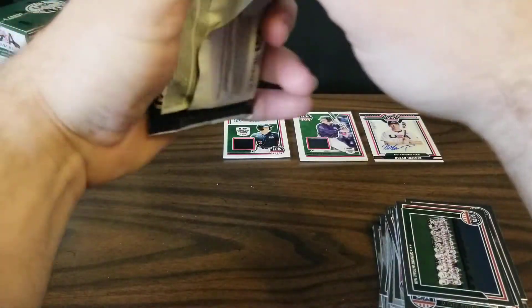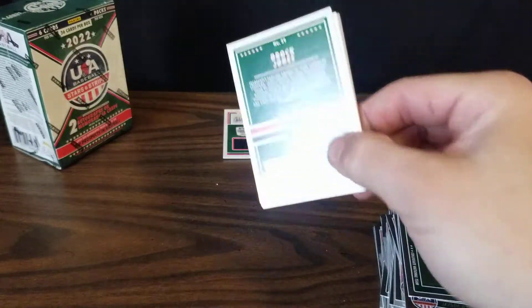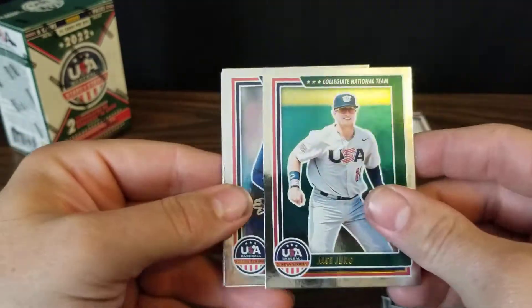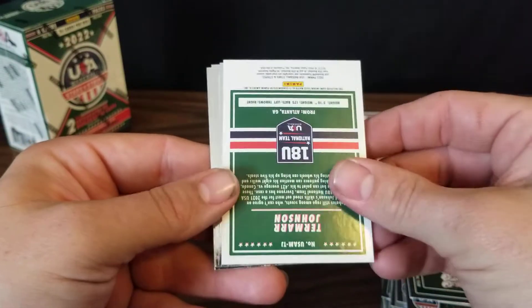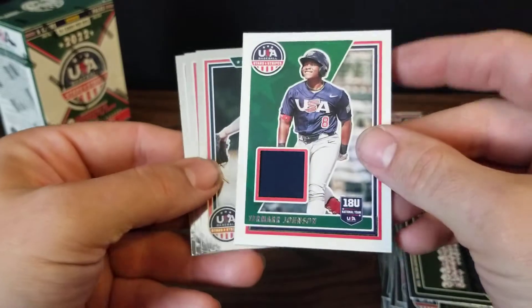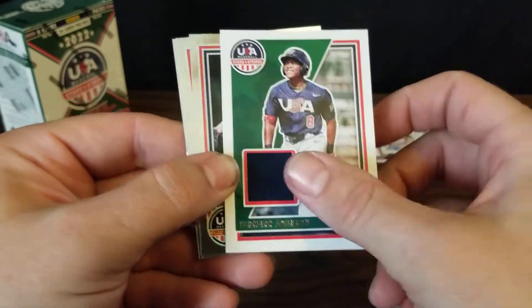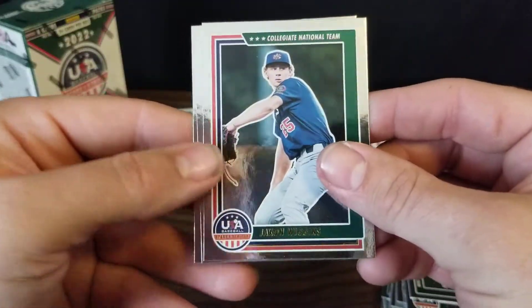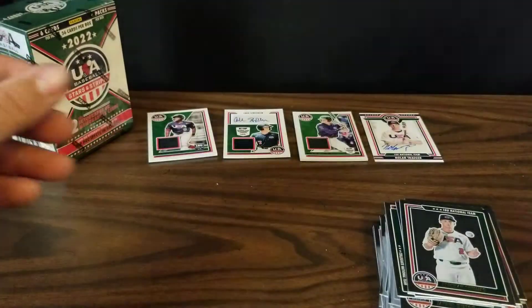This pack should have our second hit of the box — I anticipated a relic since the first one was an auto. We've got another Jace Young, Elijah Green, and we've got a Termar Johnson hit this time — it's a patch. An auto would have been nice, but it's pretty cool; we'll get a relic from him. Then we've got Jackson Wiggins, Brennan Phillips, and another Brock Jones. Not too bad — we've had an auto and a relic in each box so far.